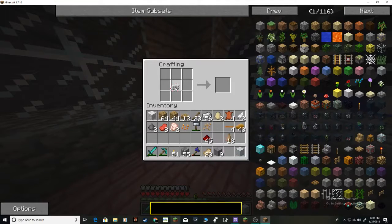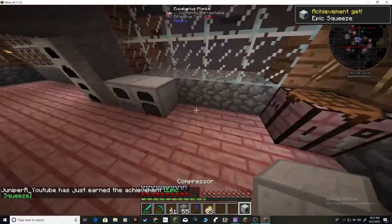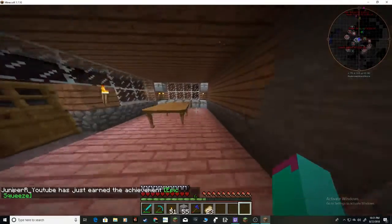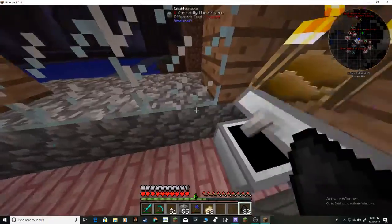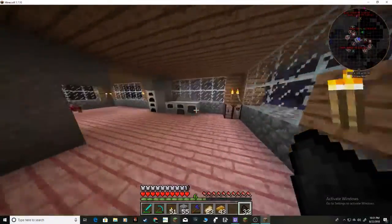We are done with that. Compressor — yeah. What do you do? I bet you compress coal. Yes! Give me some — we're only going to take some of that. Give me my rubber. There we go. Can we make that into a shirt?